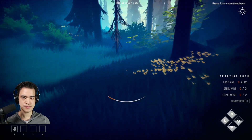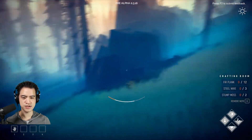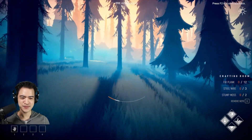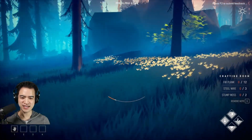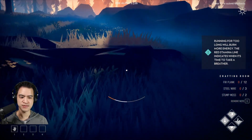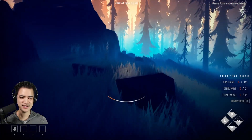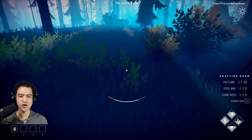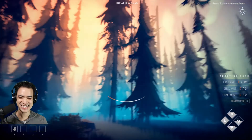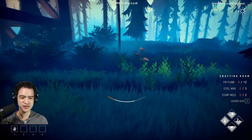It seemed like we found a really safe way to go across the river last time — we hugged to the right so let's mimic that. Our stamina is so low, we've been sprinting nonstop. Hey, little hare — one day we're going to hunt you. Running for too long will burn more energy — the red stamina line indicates when it's time to take a breather. We're hearing the bees again — that's such a cool way of getting you familiar with an area, using aural cues. Once we're up here we should cut to the right. It's organically orienting you.